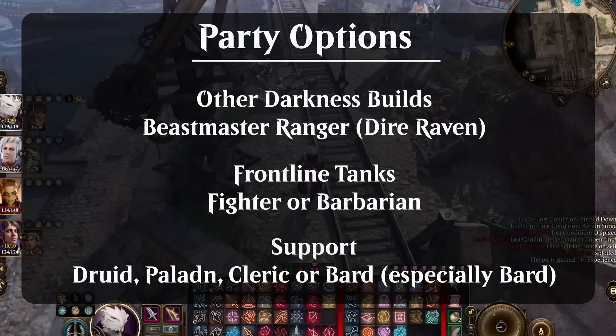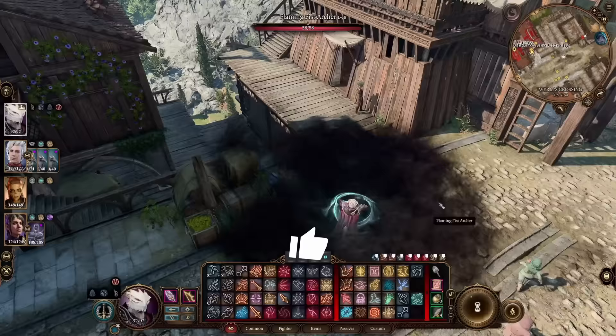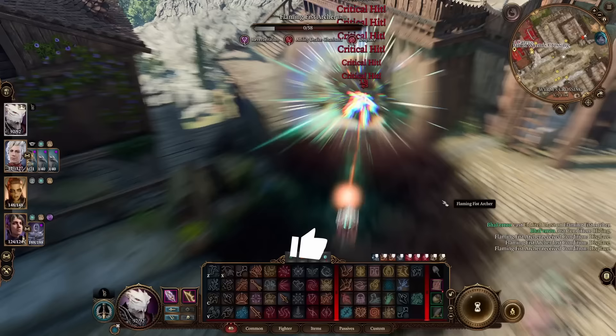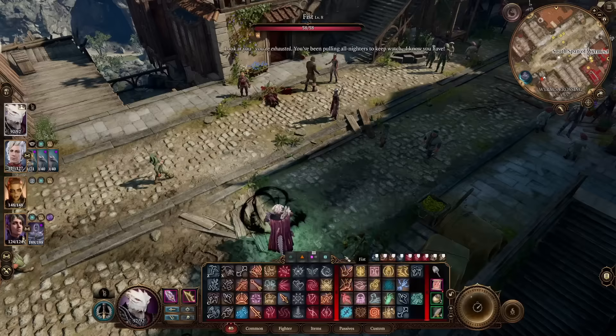In my honor mode run I have this Warlock, Astarion as a Beastmaster Ranger, Lae'zel as a Tiger Barbarian with two Warlock levels for Devil's Sight, and Shadowheart as a Trickery Cleric. So I hope you like this critical-hitting Warlock. Mortal Reminder is one of my favorite features that Larian added, and overall the game makes Warlocks feel really good to play. I'm putting out new build guides every week, so make sure to subscribe and hit that notification bell. Until next time, happy adventuring.